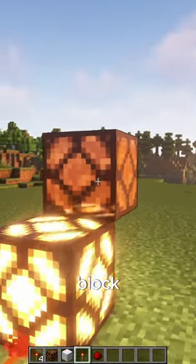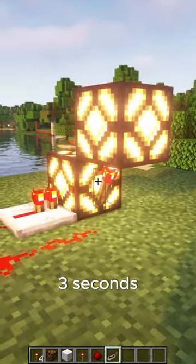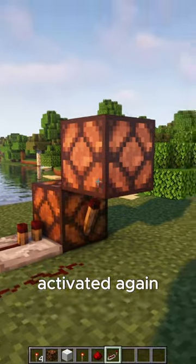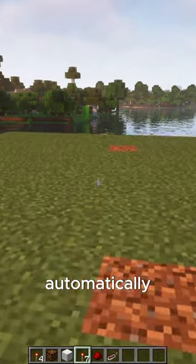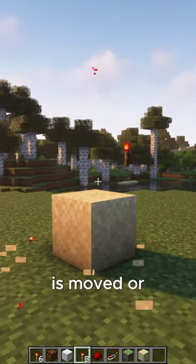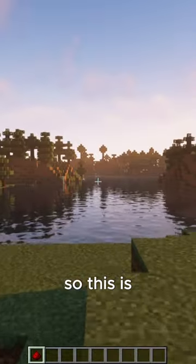The torch can burn out if it's forced to change state more than eight times in three seconds, and can be activated again. To remove the torch, simply break it, or it will drop automatically if the attachment block is moved or destroyed. Also, don't bring lava or water to redstone builds.